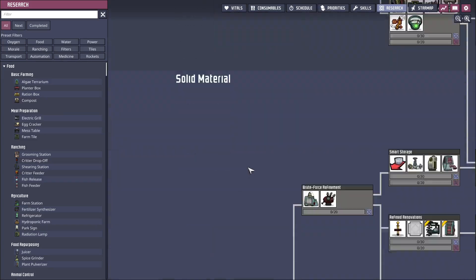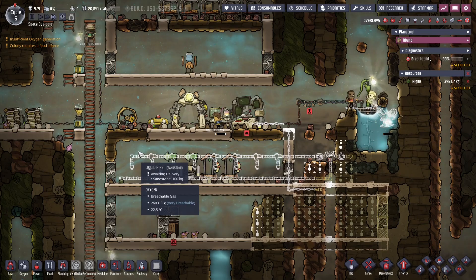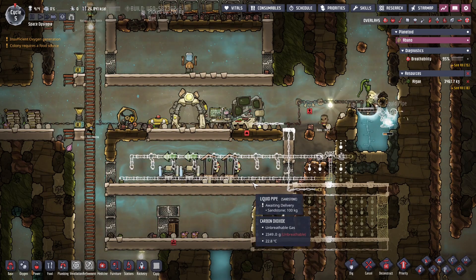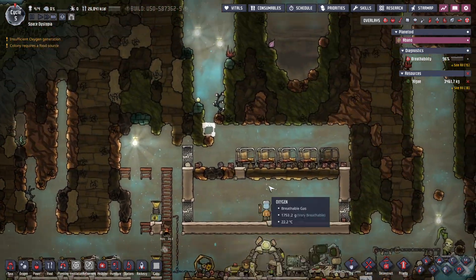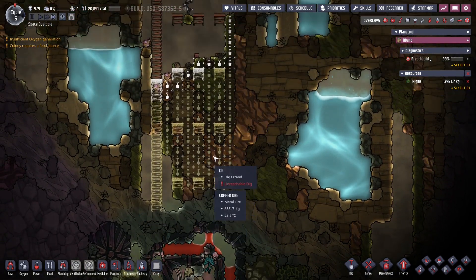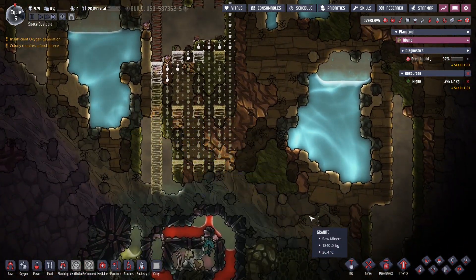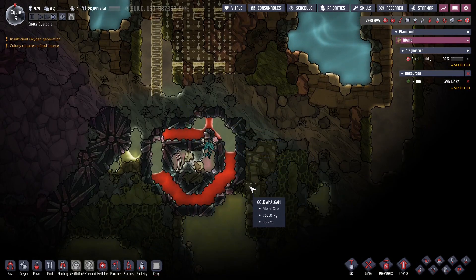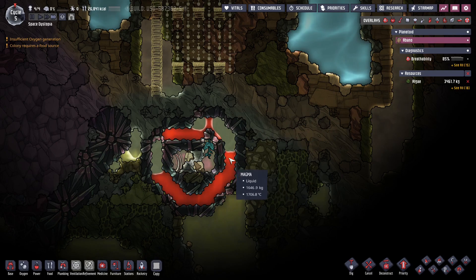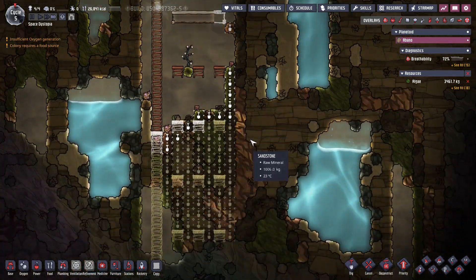This time, first I'm going for a proper washroom. I need first the filtration so I can get into distillation and get the water sieve, which is needed to turn the polluted water back into proper usable water. I also need to plan out a water reservoir down here, because this water is in the way of further ranches.